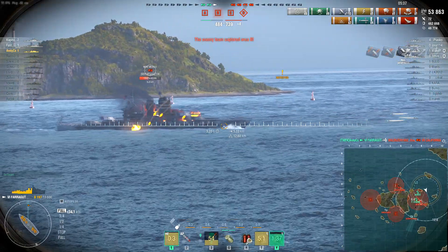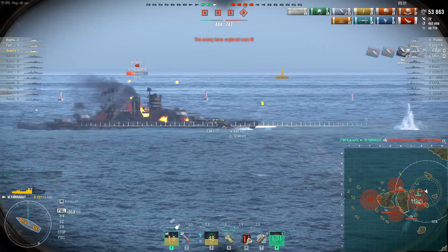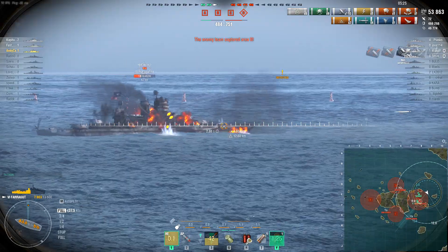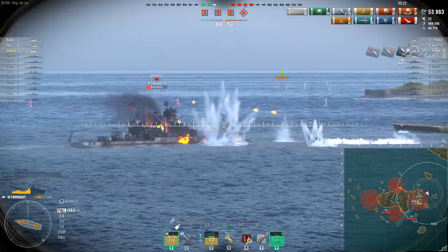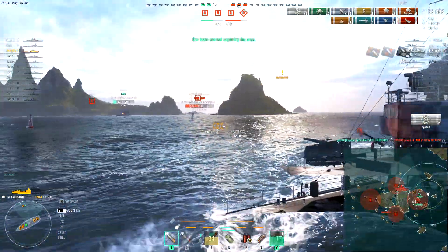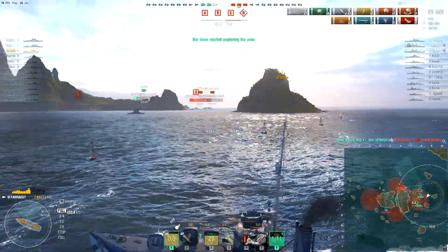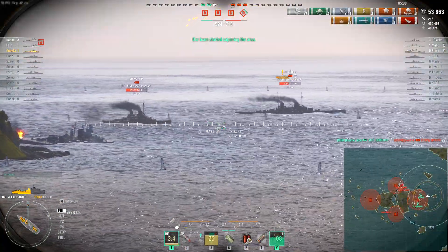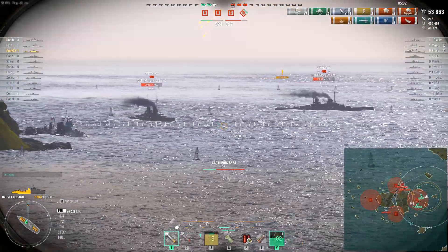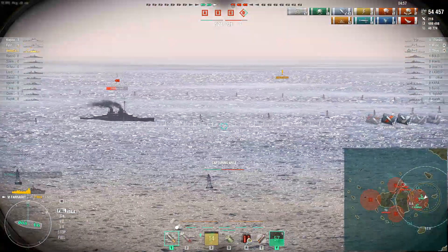The torpedoes do finish off the California — it takes two hits, so I'm guessing the California had started a heal. Also the Farragut's torpedoes aren't super powerful; I don't think they do a huge amount of damage, so you just rely more on the number of them. Anyway, there goes the New Mexico to the Heinrich's torps, and it actually turns out to be multiple enemy ships — it is the Derflingers, who are in a division.